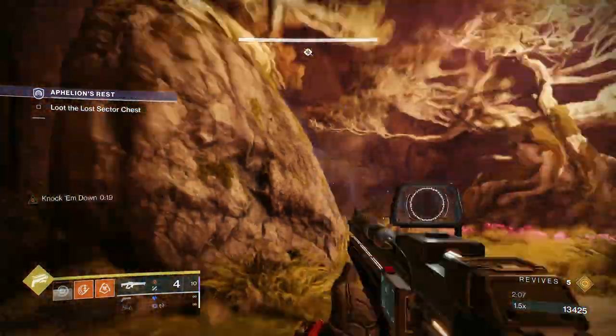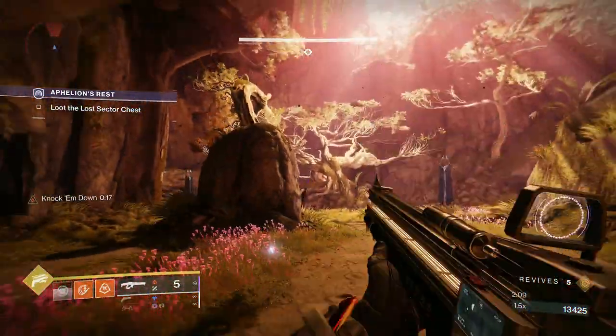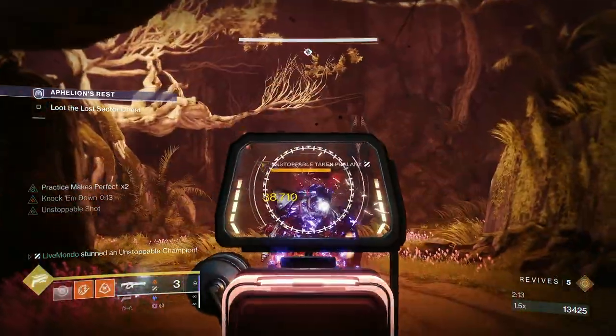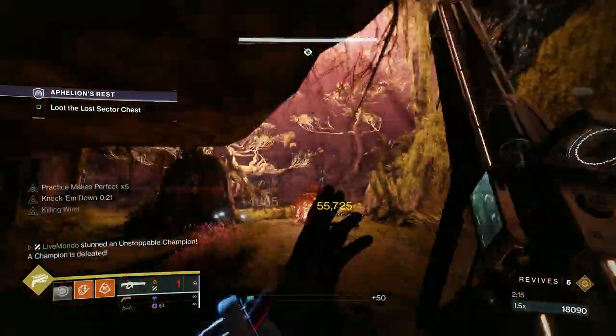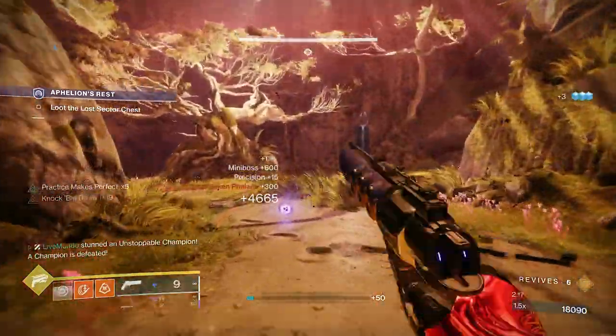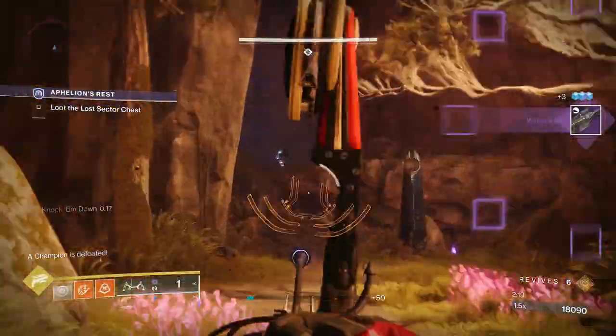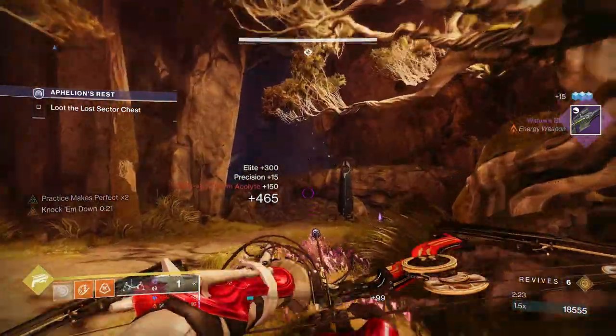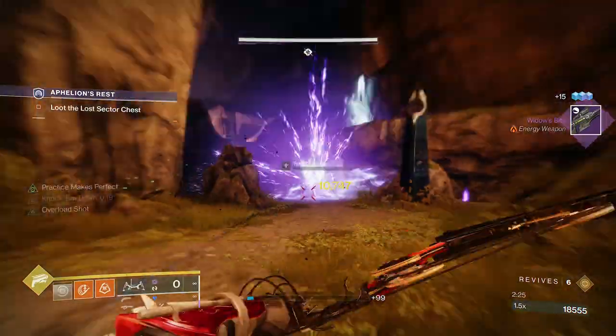The Overloads are a bit more difficult to take down with the fusion rifle. Lemon Arc's void damage burn will also stop an Unstoppable. I've done good damage, so I'm going to back away, reload the linear fusion rifle — the holster didn't work the way I wanted — and then finish the Unstoppable off. You can see the Unstoppable really gets smashed from the linear fusion rifle.